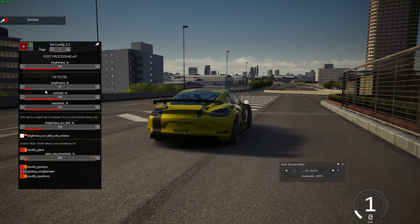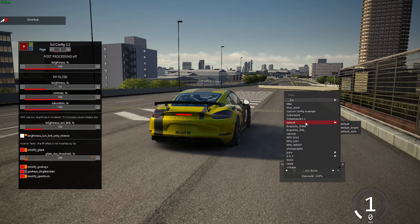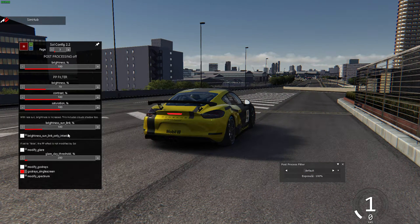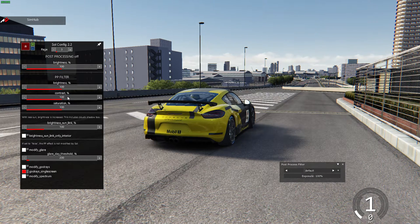If anything is orange or blue, that means the post-processing filter itself has those settings locked in the SOL config and you cannot change them. If you're having trouble with that, go to the default post-processing filter — now you have your own filter. You can also right-click this filter and edit it to create a brand new filter, which will unlock everything in your SOL config.